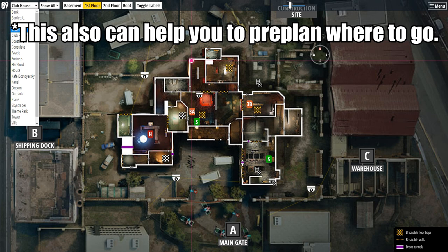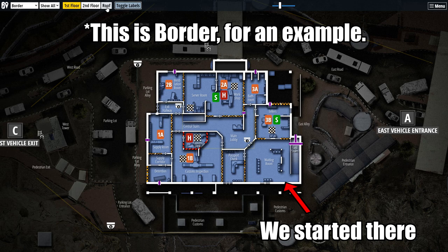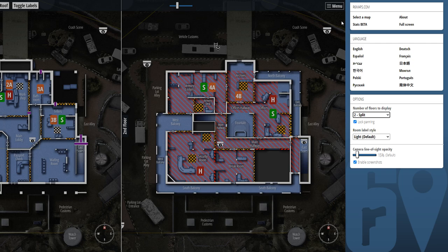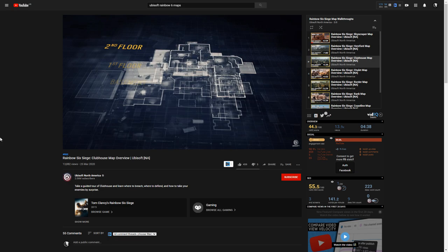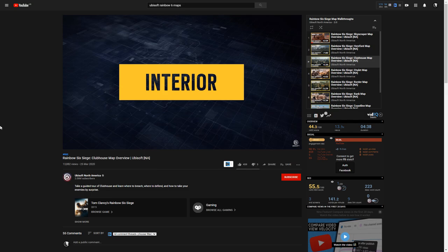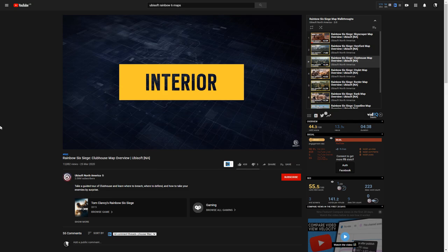Speaking about outside resources, don't waste too much time watching walkthrough videos of maps — you need to get into the building and feel it yourself. This is very important for both short and long-term memory. You can watch videos when you're not at your PC, and Ubisoft actually has a good video series on it — I'll leave the link in the comment section. But the moment you're on your PC and want to learn a map, do it in custom.